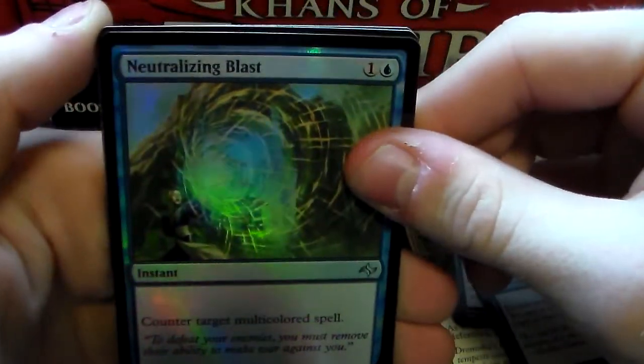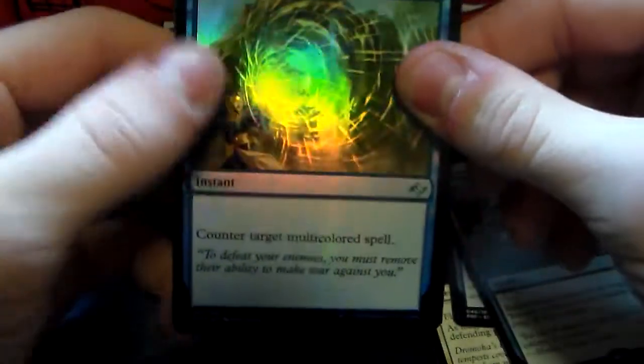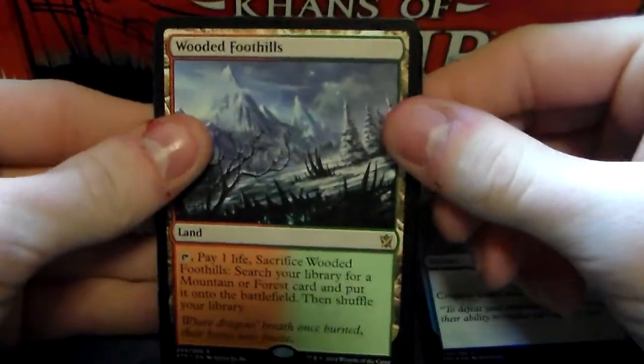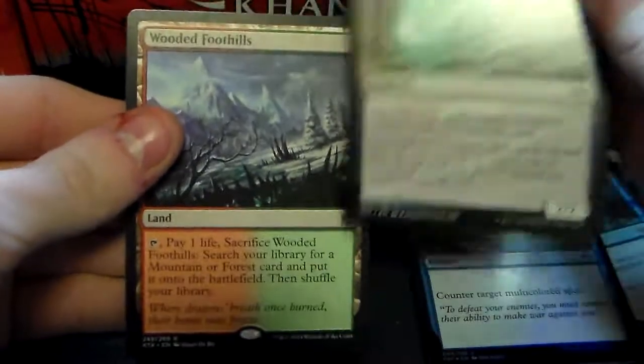And a foil Neutralizing Blast — one blue, counter target multicolor spell. We got a Ward of Foothills! Fetchland! So I'll put that up there.